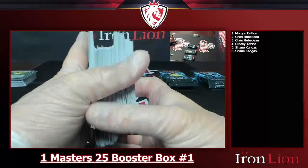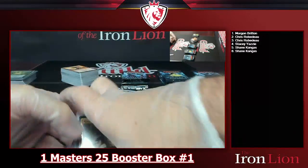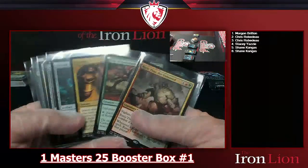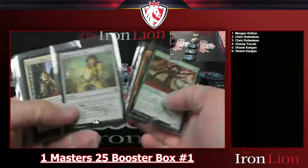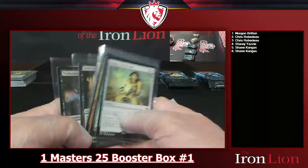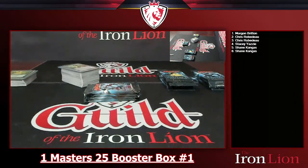Pretty sick — two mythics in the stack, Chalice of the Void being the big one, and Triskaidekaphobia. That's gnarly. Alright, stack four going over to Koi.